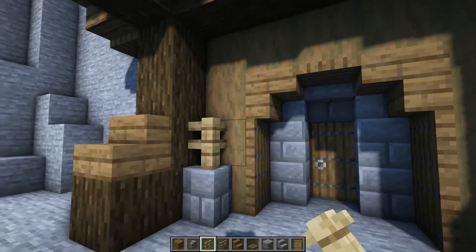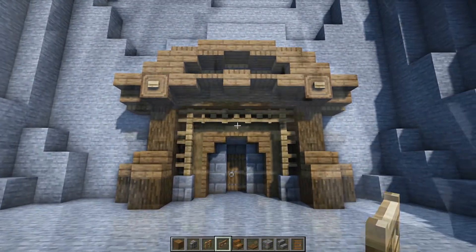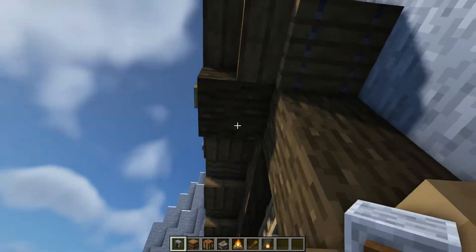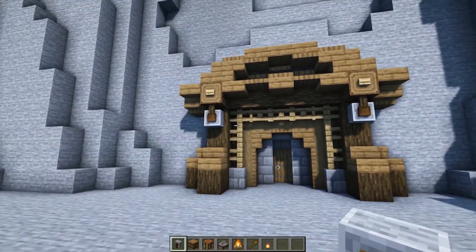With one, two, and three oak fences above it, and then three oak fence gates along the top. And the final thing to do for the entranceway is just very simply add two hanging upside down grindstones from our pillars there. Not exactly sure what they're meant to be, but I kind of like the look of them on the mine entrance.